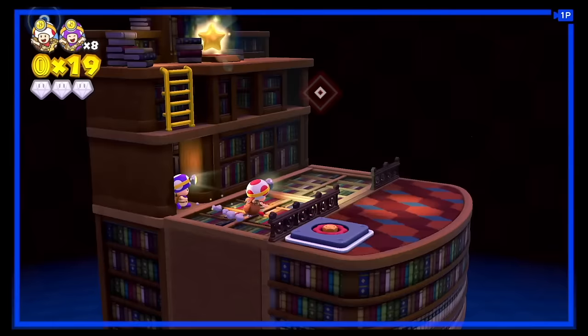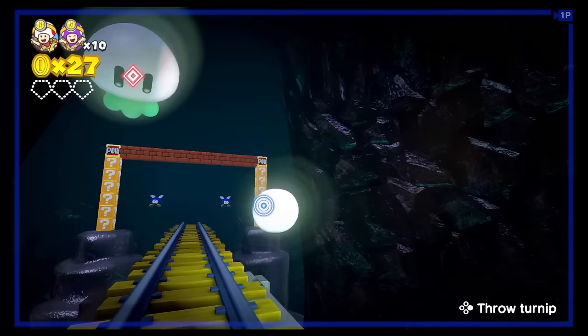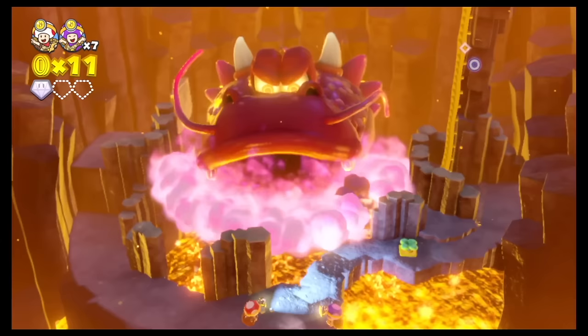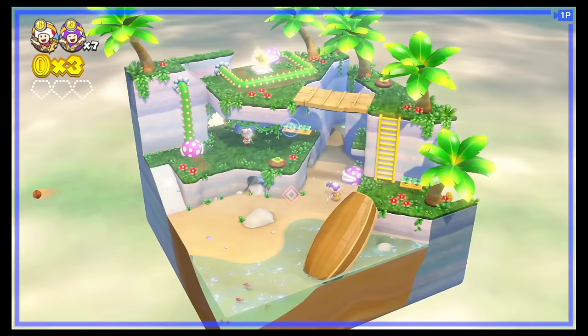Captain Toad Treasure Tracker, originally a Wii U game, has made its way to the Nintendo Switch and the port has been well-received by fans. The game's standout feature on the Switch is the addition of a co-op mode, which was originally just an assist mode where the second player only controlled the cursor to aid the first player. However, with an update, the game now has a fully fledged co-op mode where each player can control their own Toad. Players must work together to navigate through various puzzles and obstacles, such as rotating platforms and enemies.